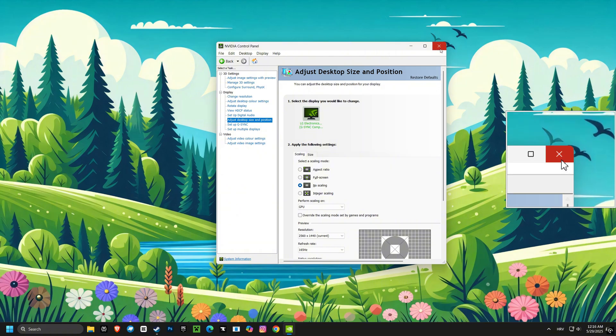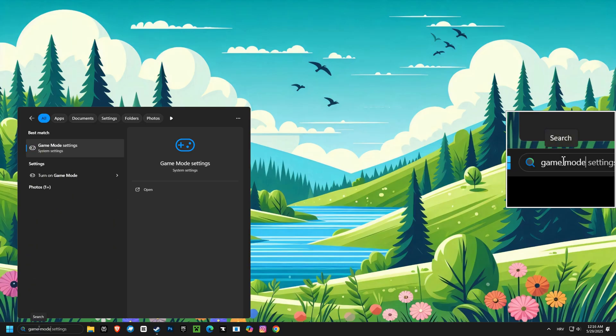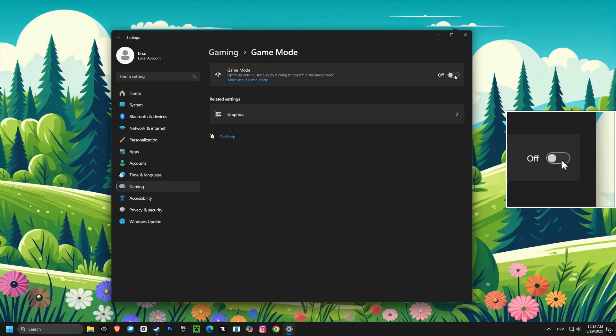Just remember, if you're using a custom resolution, this might create black bars on your screen. Now, let's talk about game mode. Make sure this is turned on as it helps your computer prioritize your game for better performance.